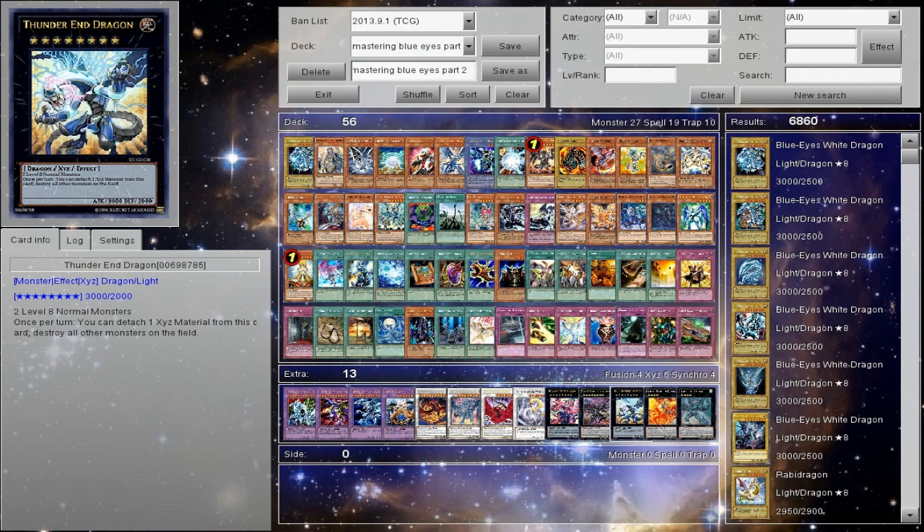There is a Synchro Rank 8 build for this deck — for Blue Eyes. Thunder End Dragon just steals games. You can see it on stock market videos; it's starting to rise in price. If you haven't gotten it, now's the time. Get the Duelist League one or whatever you can. This is one that makes this deck viable.